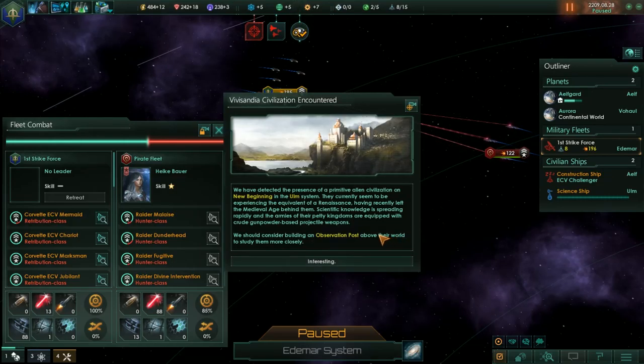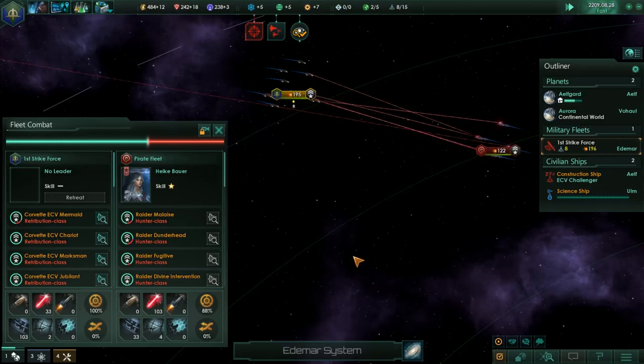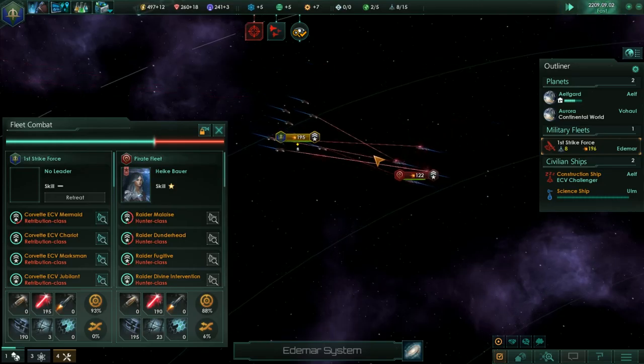The Visandia Civilization Encounter — we have detected a primitive alien system on New Beginning in the Old System. They currently seem to be experiencing the equivalent of a Renaissance, having recently left the medieval age behind them. Scientific knowledge is spreading rapidly, and the armies of their petty kingdoms are equipped with crude gunpowder-based projectile weapons. We should consider building an observation post above their world to study them more closely. This is what I wanted, although I wanted more like the industrial era.